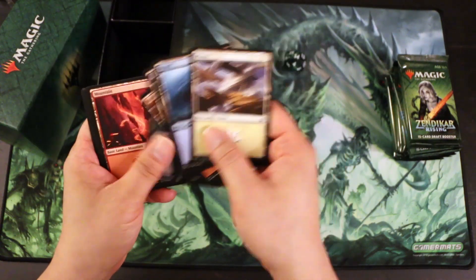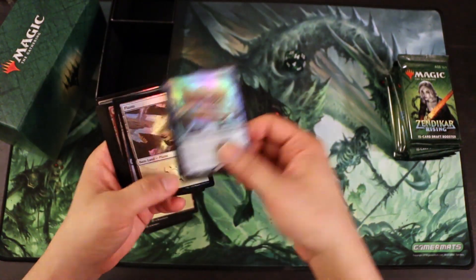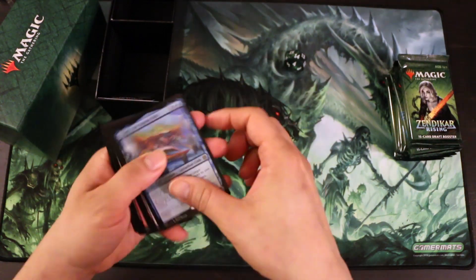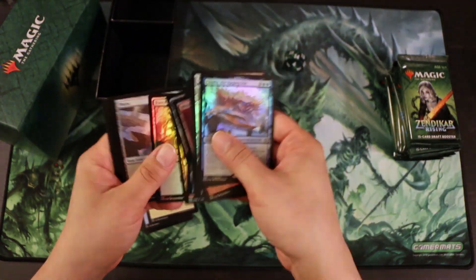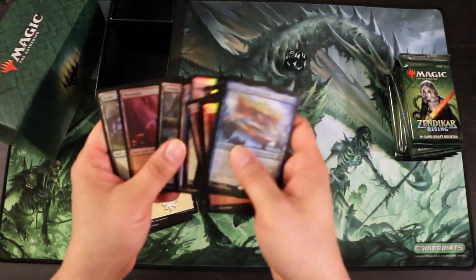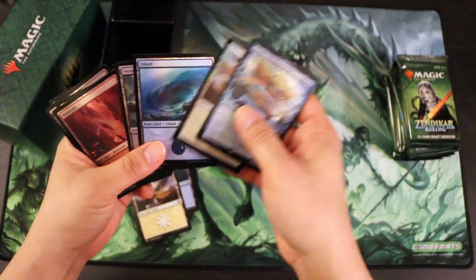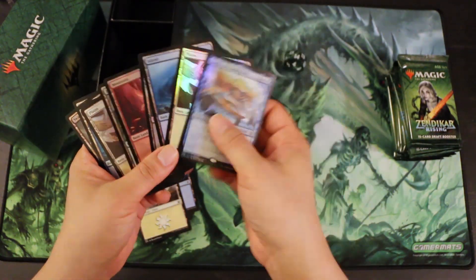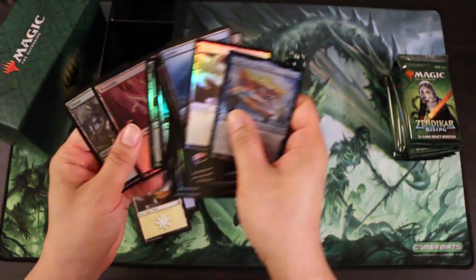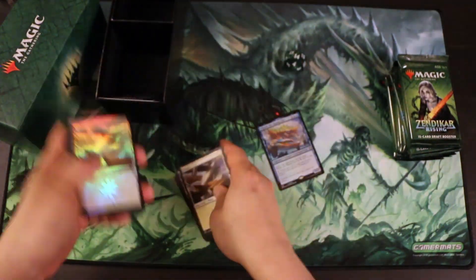Here are your 20 non-foil basic lands. You have Charix, the Raging Isle here. As you can see, all of these cards are bending just a little bit, and so the foiling process is still causing the lands to bend. But it is nice and shiny. These are not full arts — they are just the regular basic lands that come with the set. There's only one art of each kind, so they're duplicated like this — not even unique different kinds of art, but one kind of art each.